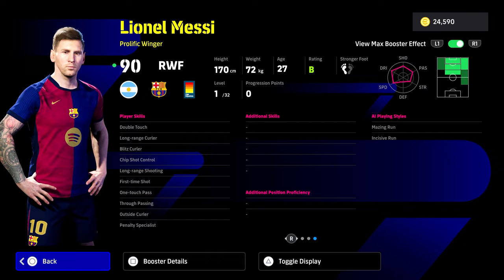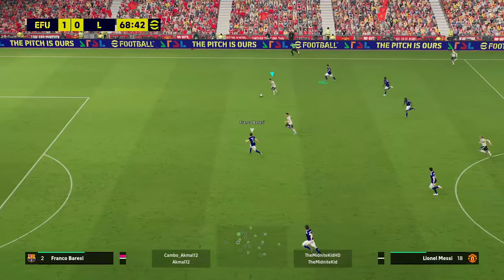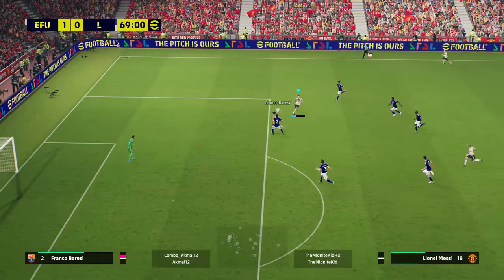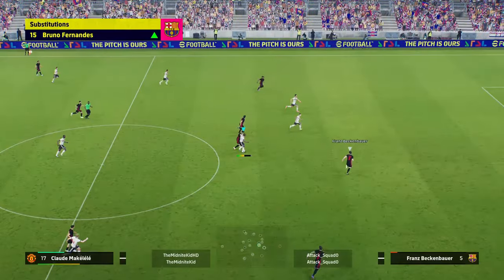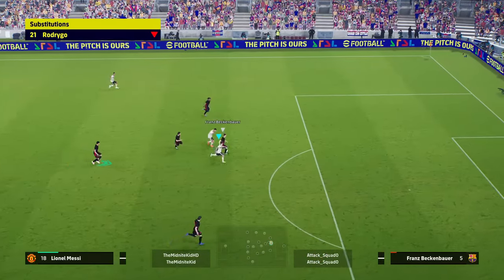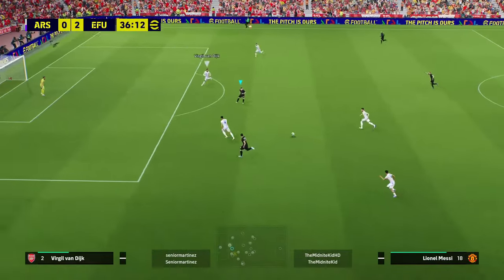This is his card — he's listed as a prolific winger. For all intents and purposes, this is probably the most popular pack they've ever released. It's crazy how many people have got this Messi, and it also comes with the blitz curler skill, which I think is going to be buffed once v4.2 comes out. He's also a simple tap-in merchant if you want that.